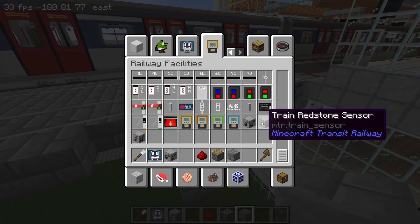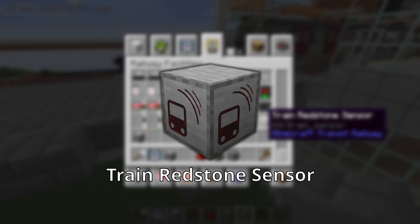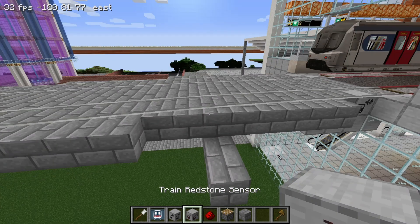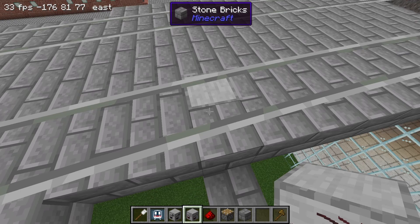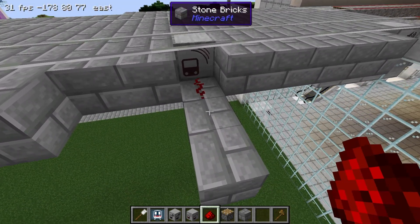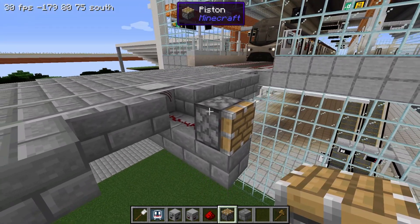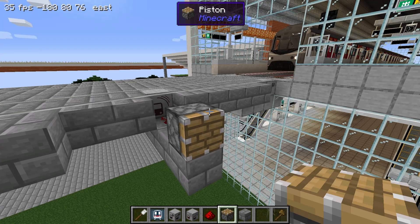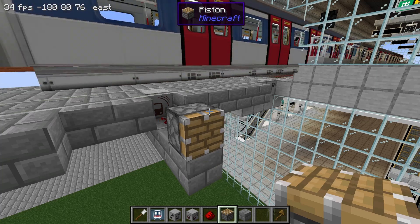Let's take a look at the train redstone sensor. It is similar to the Minecraft detector rail in that it outputs a redstone signal when a train passes over it. Simply place it underneath the rail like before. We will also connect a piston to it. When the train passes over the redstone sensor, the redstone turns on as expected.